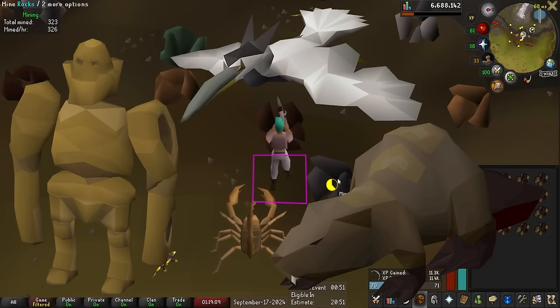Was on mobile doing woodcutting and got two XP lamps. Putting both into agility gives level 5 agility. Also had a viewer named Jadaka come find me in game and give me a bond - thank you so much for the support.